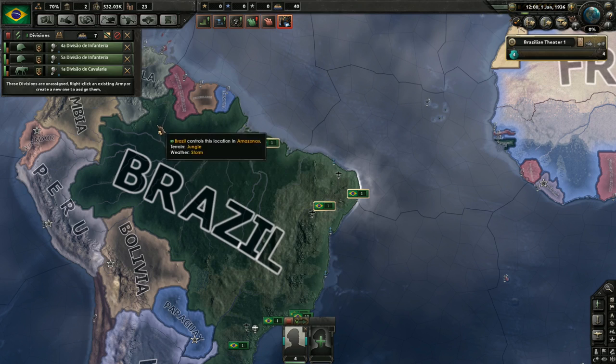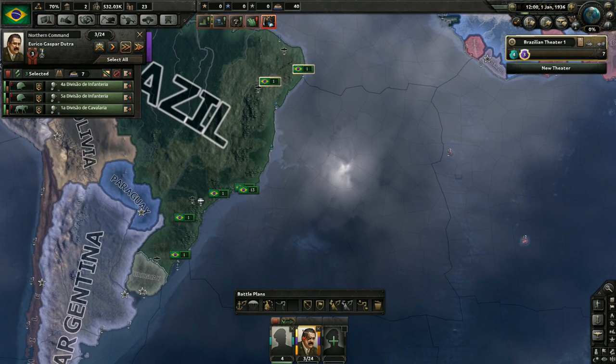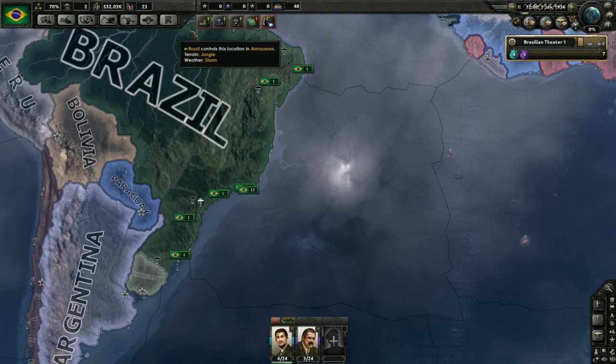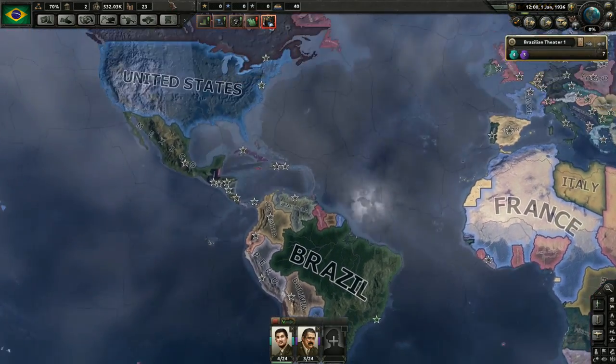We'll put them down here on the border with Uruguay, and then we'll create a northern command up here and just leave them where they are for now. We've got a couple of generals available. For national focus, I don't have anything unique to Brazil, but I believe what I'm going to do is go the fascist route and join the Axis.